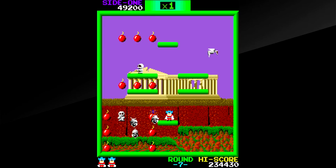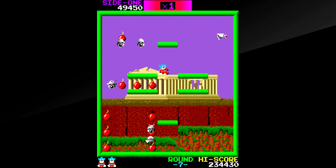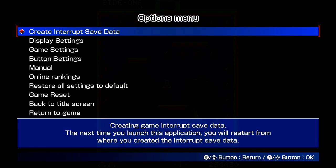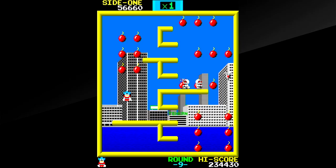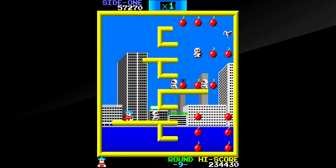The arcade port comes to Nintendo Switch courtesy of Hamster's Arcade Archives series, and as you would hope, this is a perfect conversion. The port comes with all the modern conveniences you'd expect such as save states, various graphic options such as wallpapers and scanlines. There's even an option to rotate the screen 90 degrees, as the original arcade machine had a screen mounted vertically. Although this isn't really necessary, it's a cool option, especially when you play in handheld mode if you've got one of those flip grips.